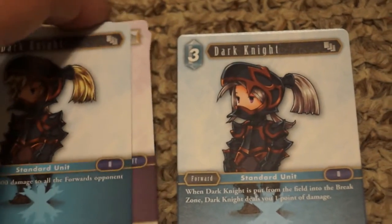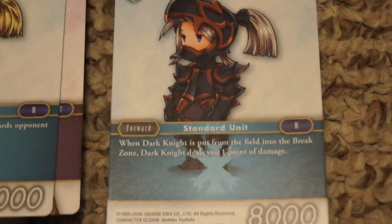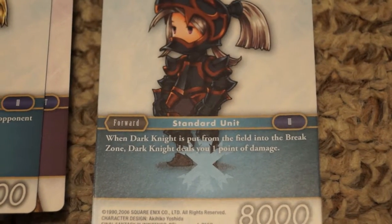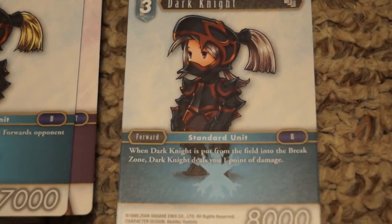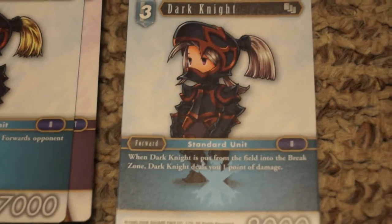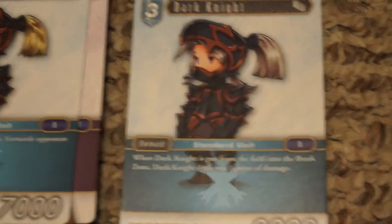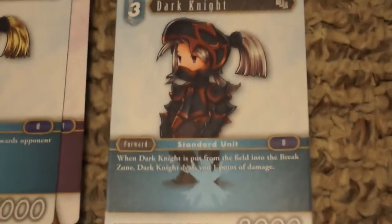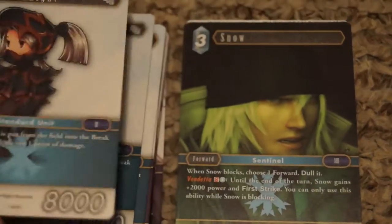There's also a second Dark Knight — same art but slightly different, and cheaper. This one has 8,000 power for three cost. More importantly, when he dies and goes to the break zone, your opponent takes a point of damage. Remember in Final Fantasy TCG you only need to deal seven points of damage total, so this can be a real deterrent. If you can get your opponent to six and put him in the way, threatening him getting killed is a pretty neat trick.